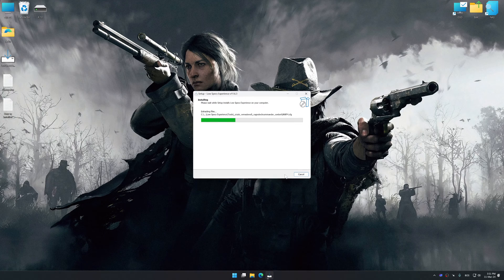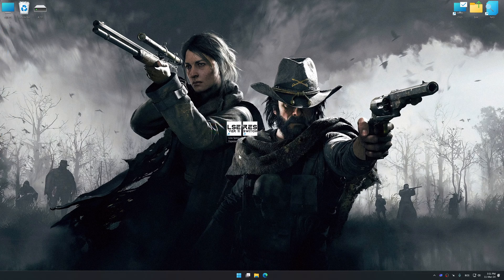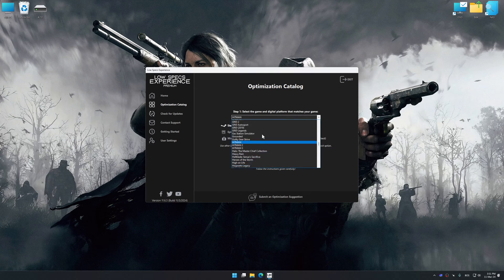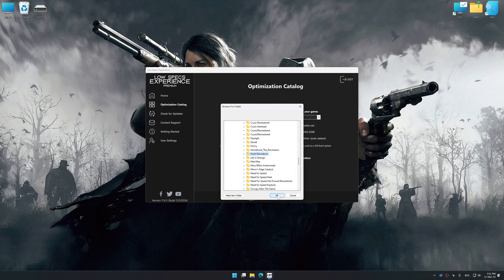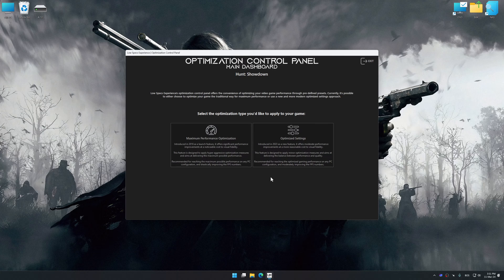First of all, start the installation process for Low Specs Experience. Once the installation is complete, start it from the newly created Desktop shortcut. Now select the optimization catalog, select the applicable digital platform, and then select Hunt Showdown from the drop-down menu. Once done, press the load the optimization package. If Low Specs Experience does not automatically detect a supported game version on your system, manually select the game installation directory, press OK and the optimization control panel will load.